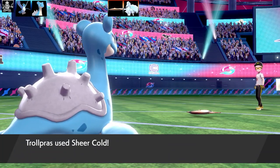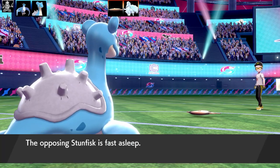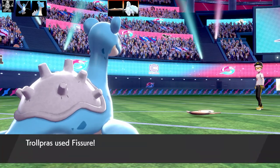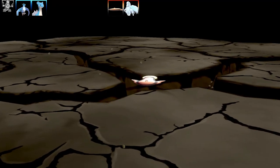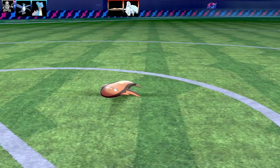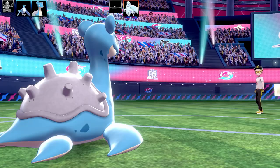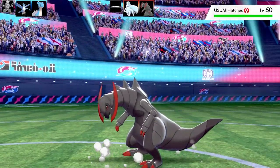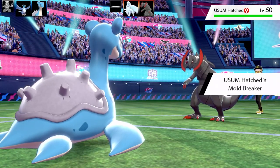Horn Drill misses the Stun Fist. Lapras is probably one of the best Pokémon for this — Sing Blunder Policy strategy is great. You've got three One Hit KO moves and a speed boost. I gave this Lapras max HP and Jolly nature with Blunder Policy, so it's very very fast. That worked out nicely. Bye bye Stun Fist!